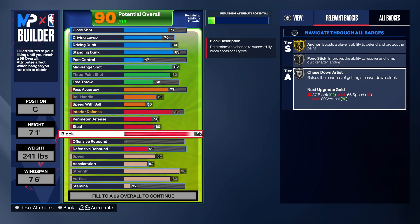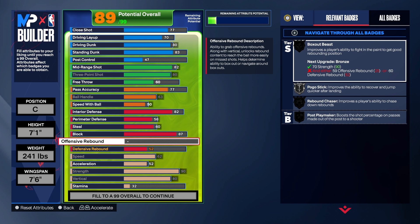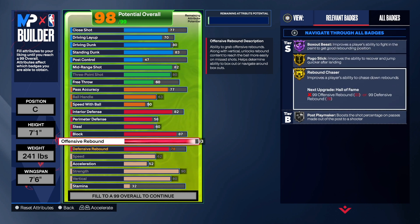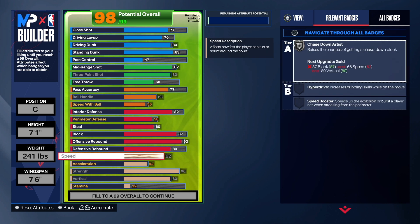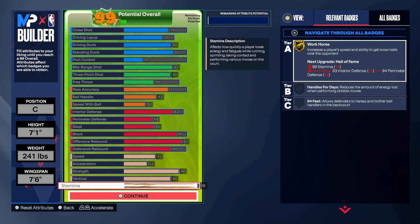I left the block at 87 this time — at 7'1" with long arms, I think you'll be just fine, and you've got Gold Movable Enforcer. Anchor is a good badge this year but silver is fine in my opinion. For rebounding, we're going to take offensive rebound to a 93 to get Hall of Fame Box — at 92 you don't get it, so we go to 93. That 90 strength helps hold the box out. We've got Hall of Fame Box, Pogo Stick on gold, Rebound Chaser on gold. Defensive rebounding is up to an 80. Overall stats: 62 speed, 52 acceleration, 90 strength, 80 vertical.